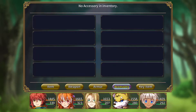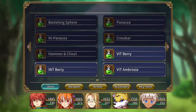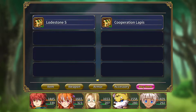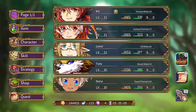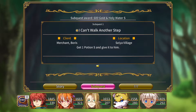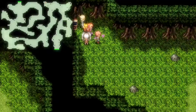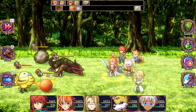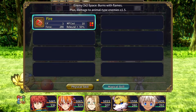Weapon, armor, accessories, key items — is it just a normal item then? Doesn't appear to be here. Quest, subquest, objective. So far I've been keen on trying to get all the subquests we encounter, but so far it's only been one. Alright.